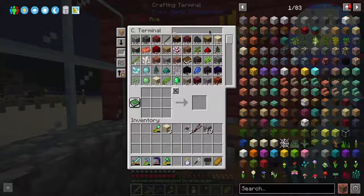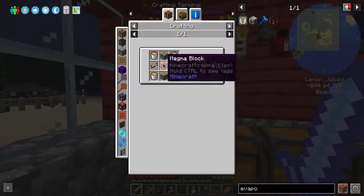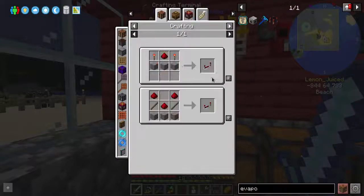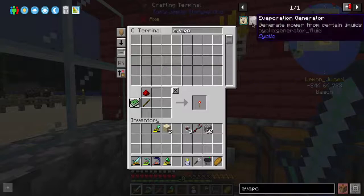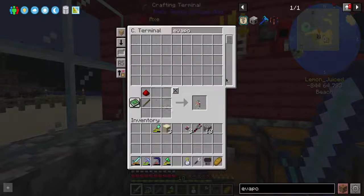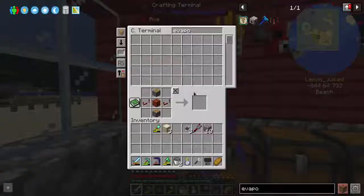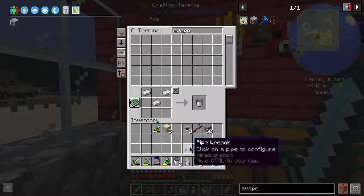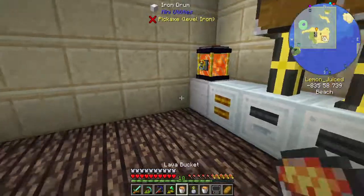There's actually another power production option from Cyclic that I probably forgot about — it's called the Evaporation Generator. It's basically a generator that uses lava as a power source. We have infinite lava, so we might as well have this in case we need it. We have around the same amount of both resources that we can easily access at any moment.